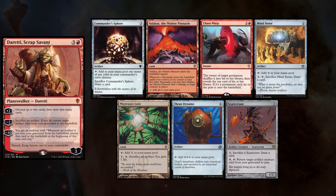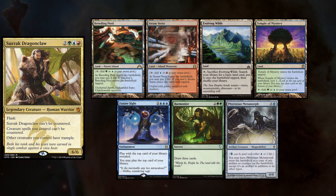My buddy Jeff is playing his Surak deck and keeps Breeding Pool, Steam Vents, Evolving Wilds, Temple of Mystery, Future Sight, Harmonize, and Phyrexian Metamorph.